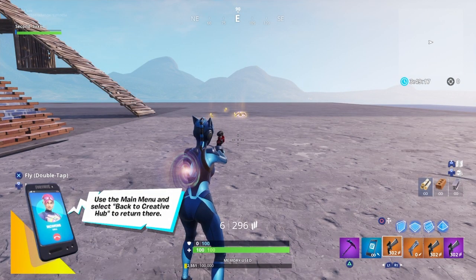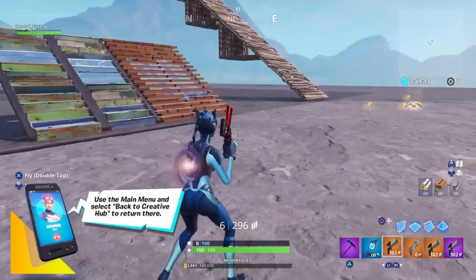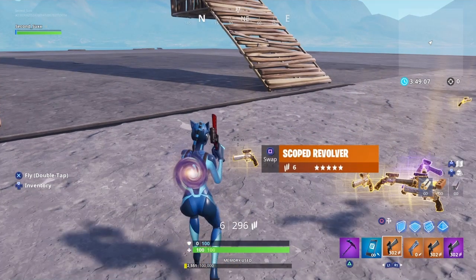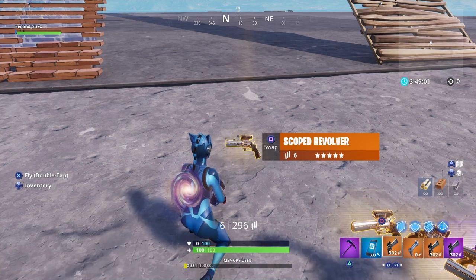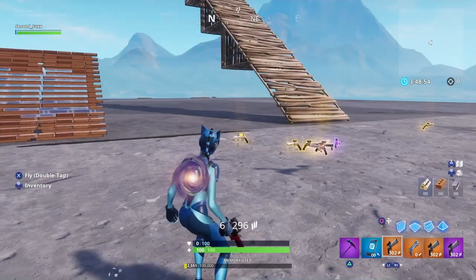Alright guys, so the first thing I'm going to start off with is obviously the new weapon, the Scoped Revolver. It looks pretty sweet, but I don't know if it's going to be worth picking up — that's really up to you guys. So this is what it looks like. It's available in Epic and Legendary variants, and you can get it from floor loot, chests, supply drops, and vending machines.